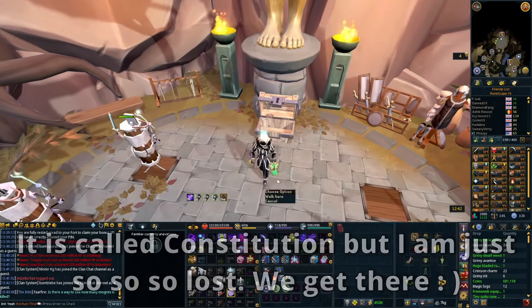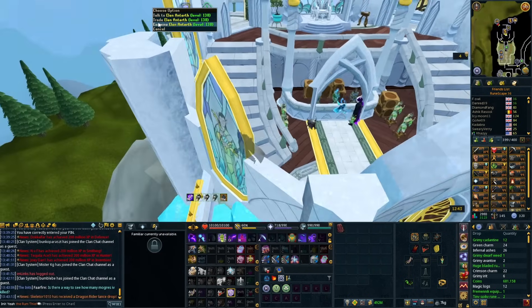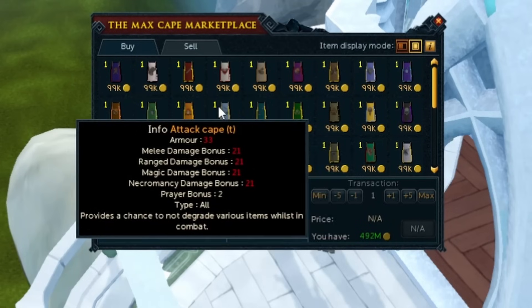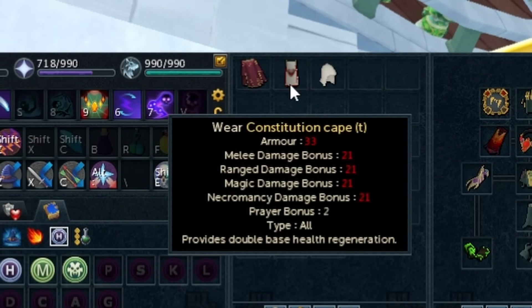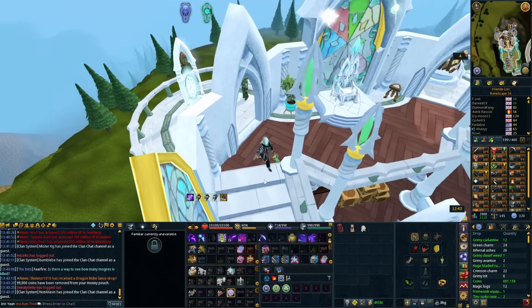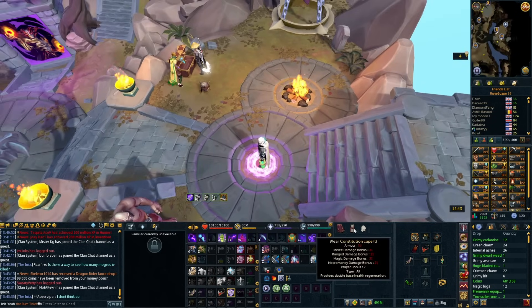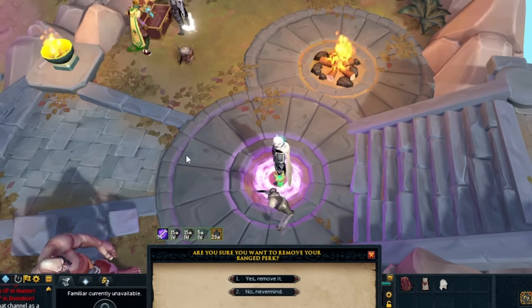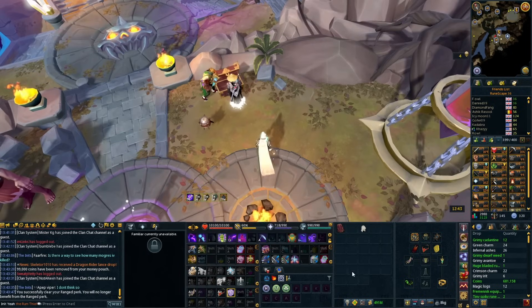I'm going to buy the Hitpoints cape — head to the Max Guild, run up the stairs, and trade Ellen. The Hitpoints cape gives you double base health regeneration, which means roughly 0.2% HP recovery every six seconds — a little bit of extra health regen during long fights, useful in places like Zuk. But my favorite thing about it is what happens when you slot it into the Max Cape.